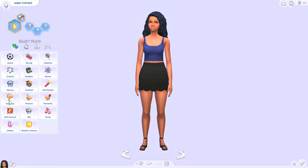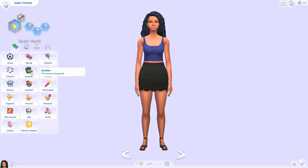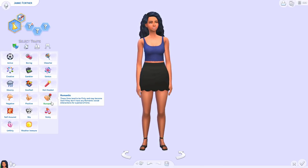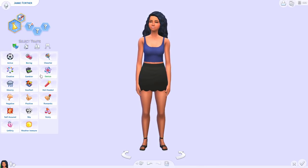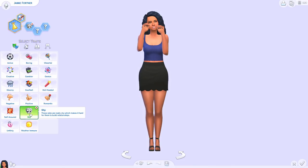If you see other traits that look like mod traits you don't have, they most likely came with the first set — the Gambler one came with Kawaii Stacy's Explore Mod, and some others came with Volume One. I'm only going to be showing the traits that come with this set, Volume Two, so if you see one I don't show, it didn't come with these 13.